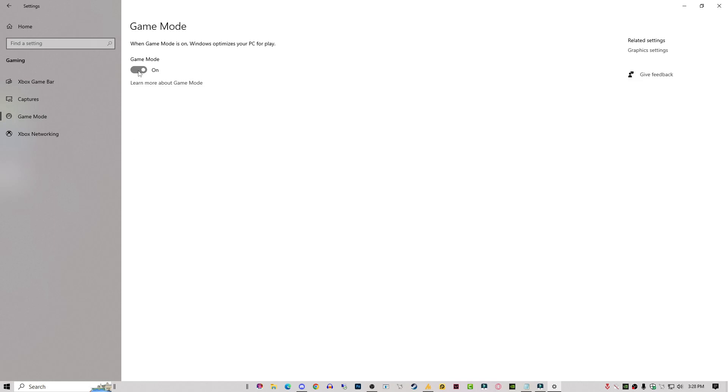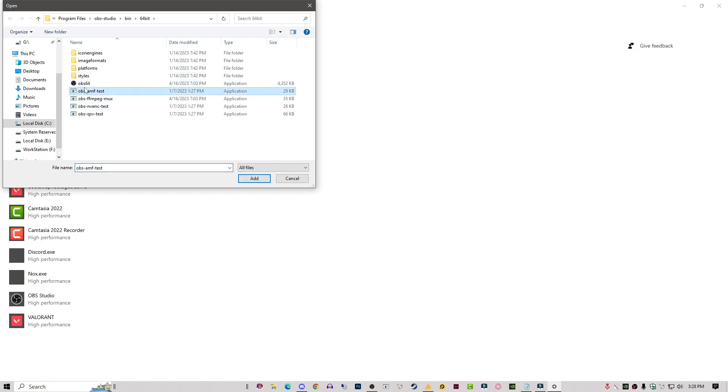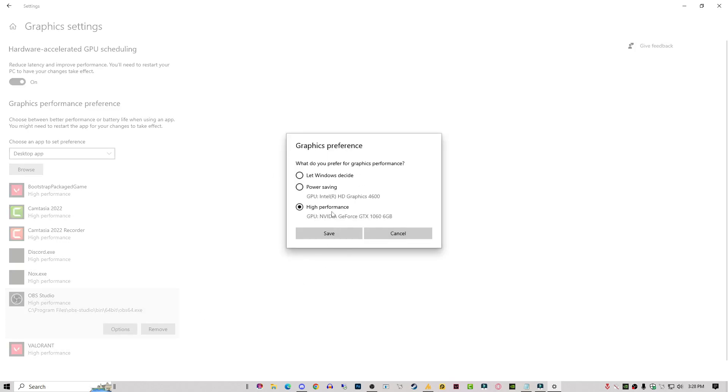On the left side you will find Game Mode — go there and enable it. In your case it might be off, so enable it. After enabling this, go into the Graphics settings, add your game by clicking Browse, find your game, select it, and click Add.